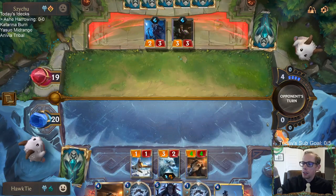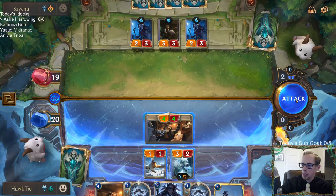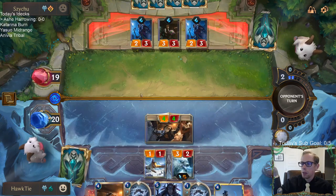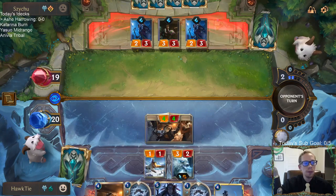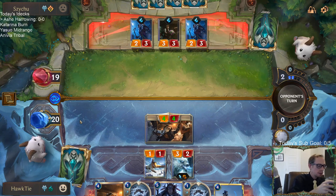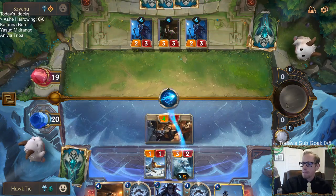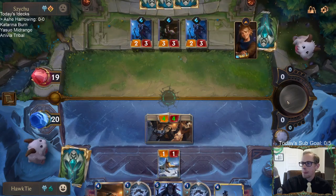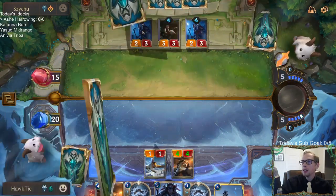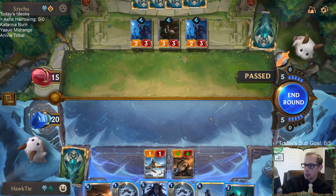Playing Babbling Bjerg here — if I go for attacking with Rhyming Wolf plus Brittle Steel I don't really have much else, so I don't want to just play Brittle Steel and then play nothing else. We're going to hold on to that and play this four-four Bjerg. They have a pretty sweet setup here — double Starlit Seer and Puff Cap Peddler. They've really done a good job setting up those first four turns.